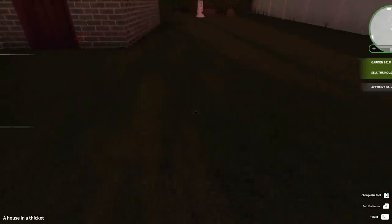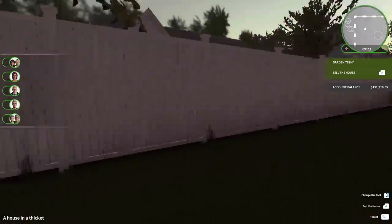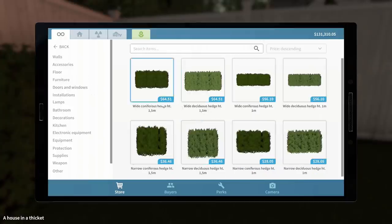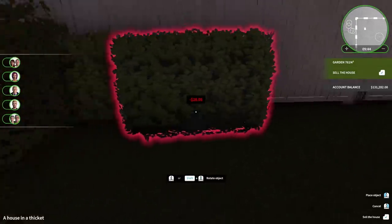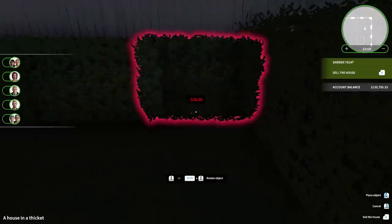We obviously need a path from this back door because that's leading nowhere right now. It's getting dark again — that's no good. I wonder if there's a way to speed up time or skip to the morning. Now I think I want a hedge at the back here, like the side hedge. Can I just buy a hedge? Now what hedge is that, do you think? Should we guess? Well it's pretty close. Yeah, that'll do.